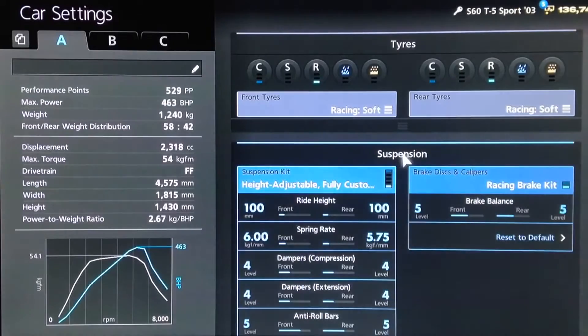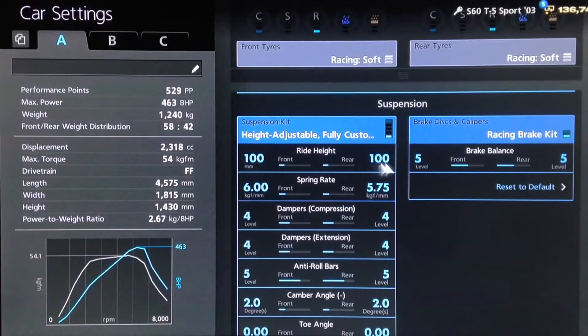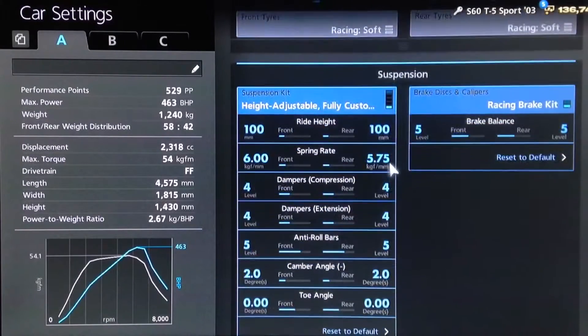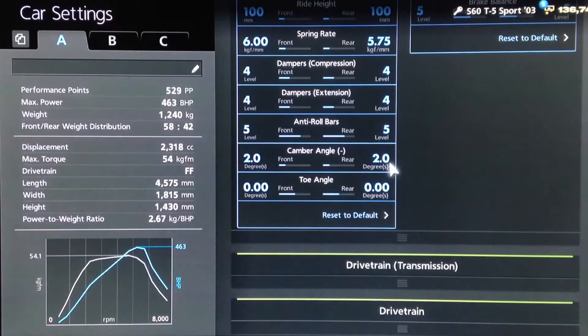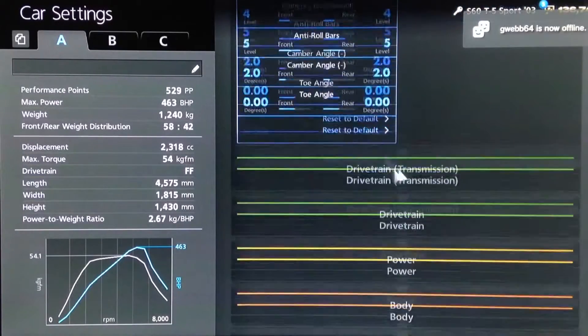You want your racing soft tyres of course. For suspension you want the ride height on 100 front and rear, springs on 6 and 575, dampers to 4, anti-roll to 5, camber on 2, and neutral toe as usual.